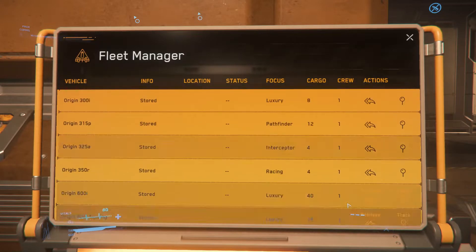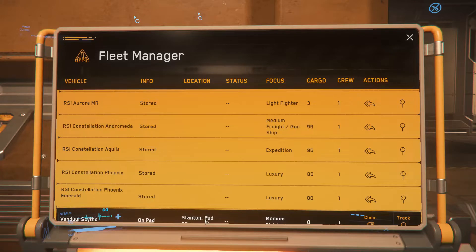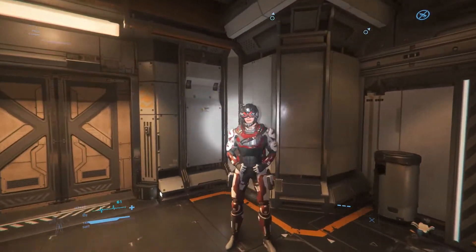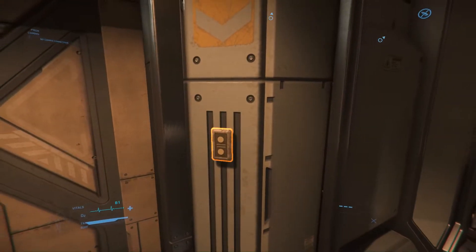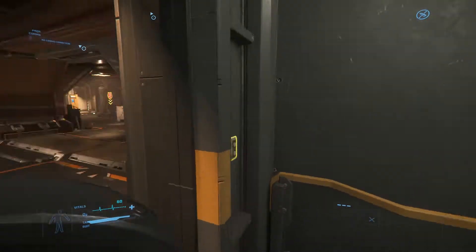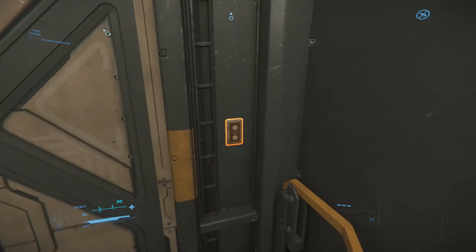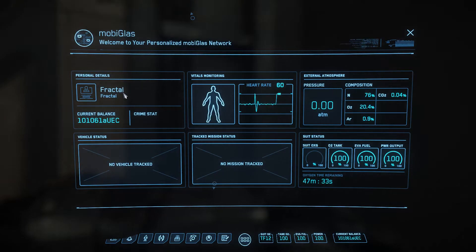New missions were added, including Claimed Jumpers, which introduced a new Sentry turret, the Arlington Family bounty chain called Yarm's, several new bounties, and FPS cave missions which will be expanded upon in the future. Bounty missions were also improved to make the targeted enemies more fun to fight against, while crime stats were given to all criminal NPC ships.